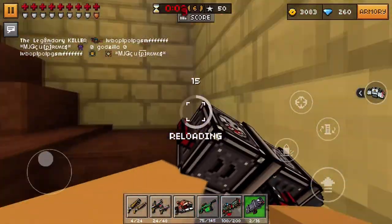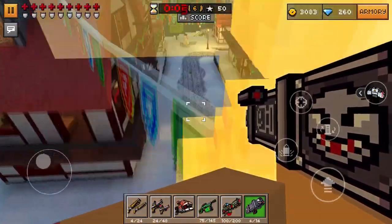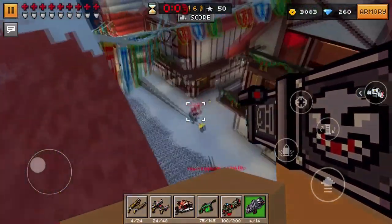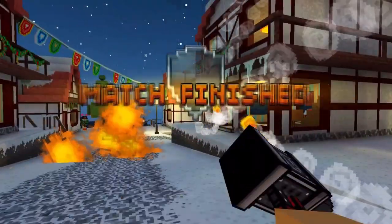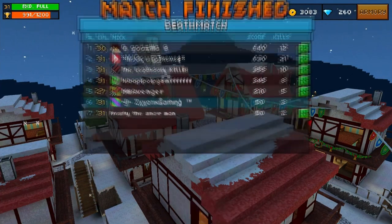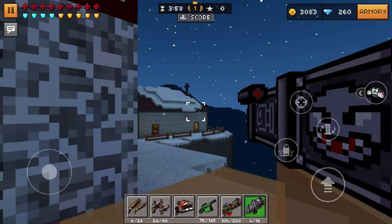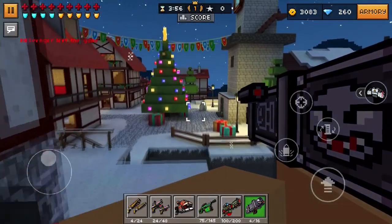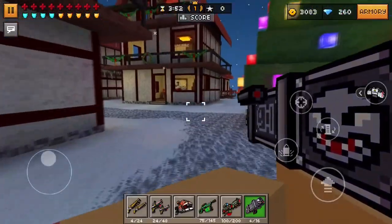At close range, that guy was a one-shot kill, but if he had max armor it would have been a four-shot kill, and if he had another area damage weapon he probably would have gotten the kill first. Since this weapon has that heat-seeking special ability, and it is an area damage rocket-shooting weapon, it will also have a travel time. If somebody has all the mobility items equipped, it'll be pretty easy to escape this weapon.